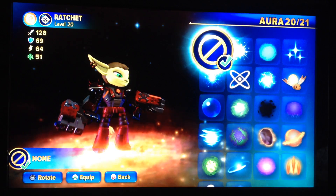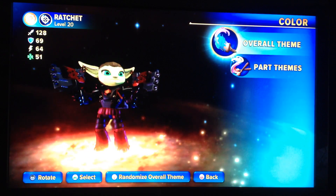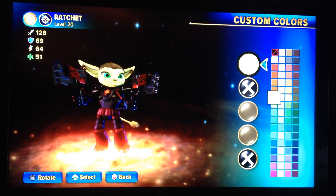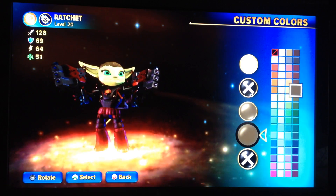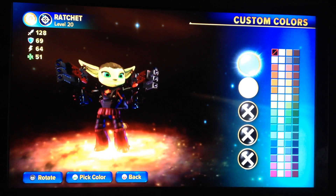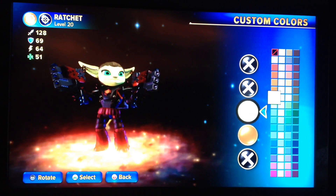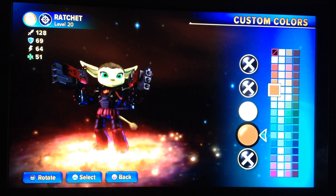I didn't give him an aura, but you can if you want to. Now, here are the colors I gave him. His face is yellow, and his hair is basically just brown. For eyes, I've chosen white, obviously, and bright green, because those are his eyes, right? And for the ears, I've chosen yellow — same as his face — and a lighter brown than his hair.